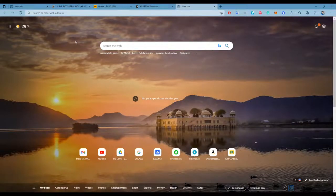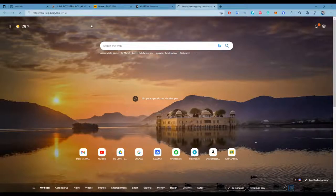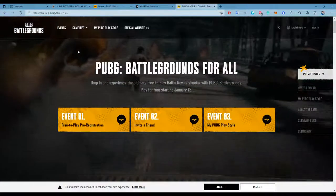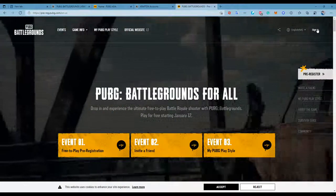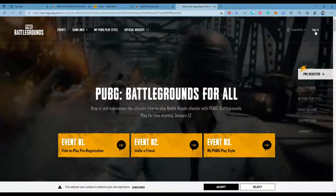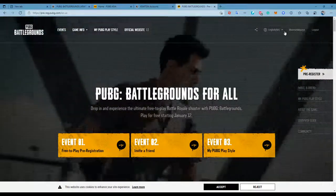So now we will just go and search free register properties. I will provide the link in the description. So here, as you can see, it's not signed in. So here we have to just sign in. It will automatically fetch your Crackton account — and it has actually automatically fetched the Crackton account.